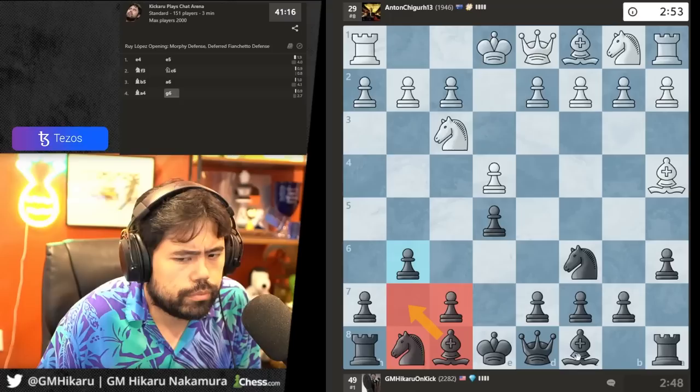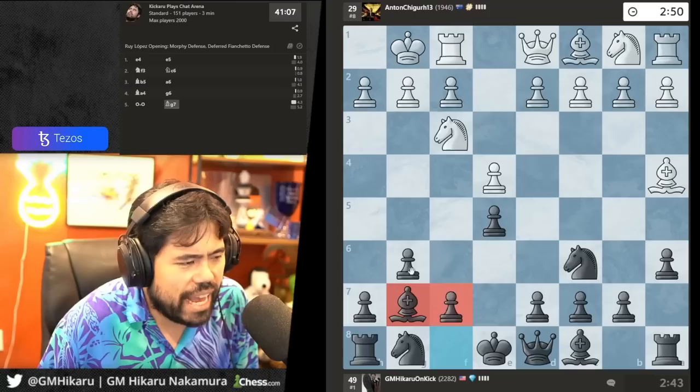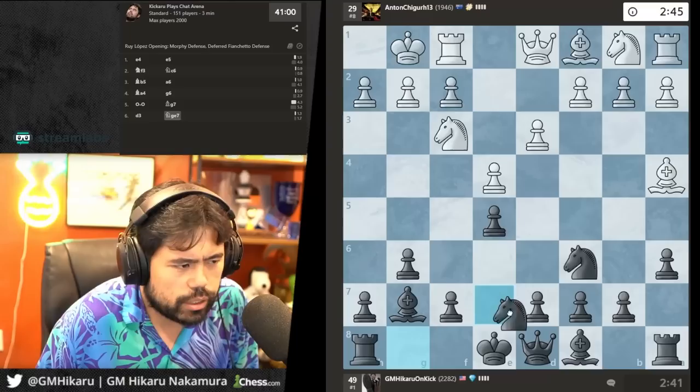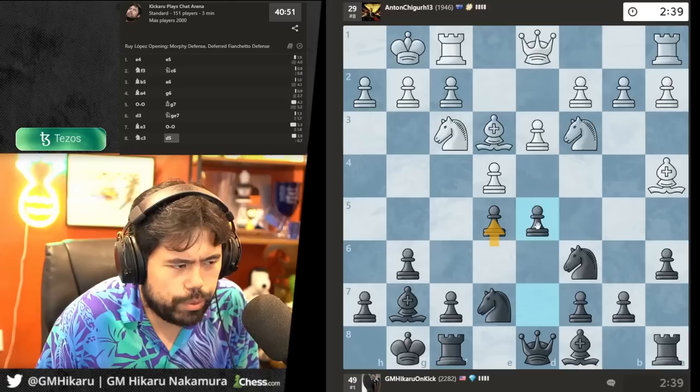What did I just do? That was the fish hook — you use the pawn, you dangle the horsey like bait and then fish hook them. It's not the actual term but that's what Forsen called it, so that's why I call it the fish hook. One of the legends, one of the pioneers in live streaming. Let's go d5, play for the big black center.